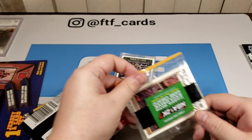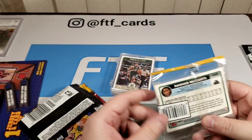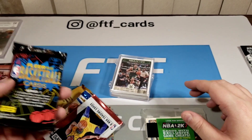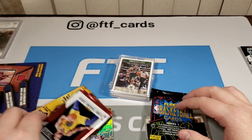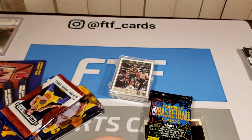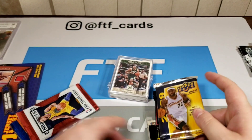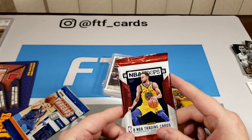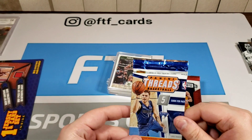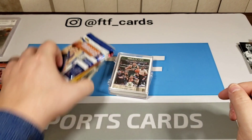This is 2K7, and Rashad McCants — that's 2006 so that looks old. We got Flair 94-95, there was a card in there — must have been Robin Lopez. Then 2009-2010 with a rookie card in every pack, and more 18-19. All right cool.